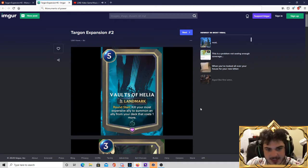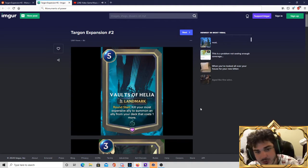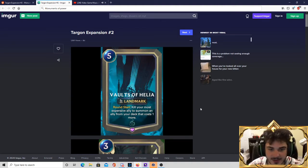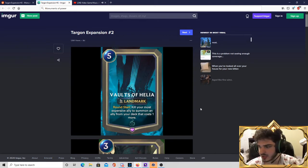The first card we're going to talk about is Vault of Hylia — 5 cost, and at round start it kills the most expensive unit you have and summons one from your deck that costs one more. This reminds me of Birthing Pod from Magic, which was a very powerful card that ended up getting banned. It let you build toolbox decks. The difference is that with Birthing Pod you got to choose what you wanted to pull out — this pulls something randomly. I can imagine Vault of Hylia being very powerful in the right deck.